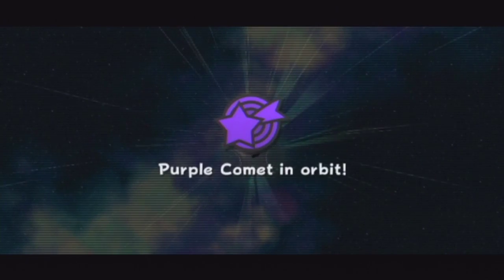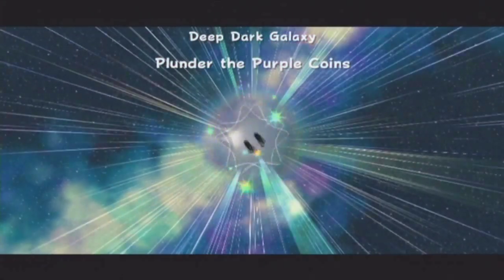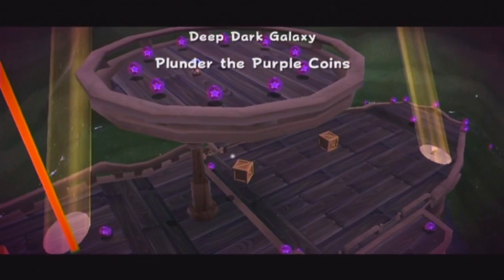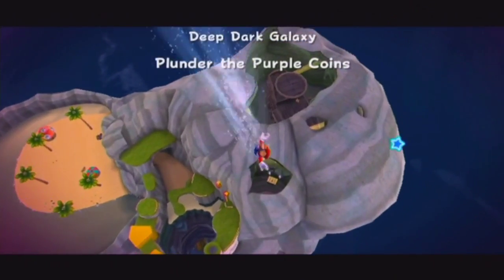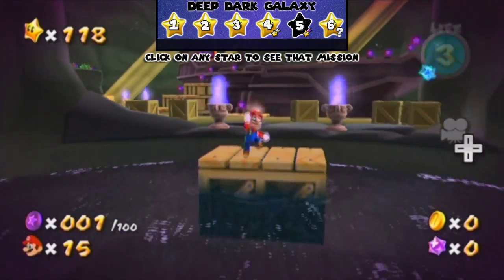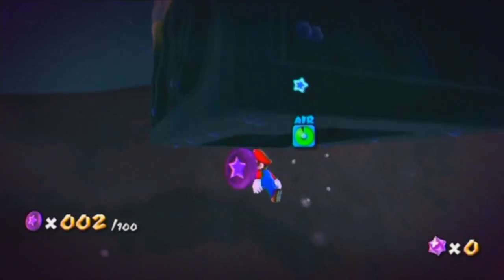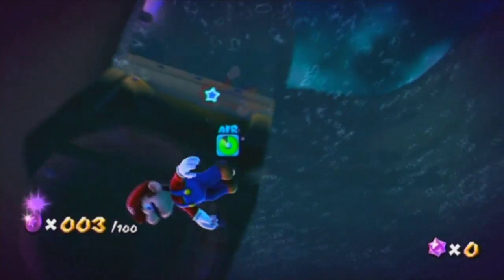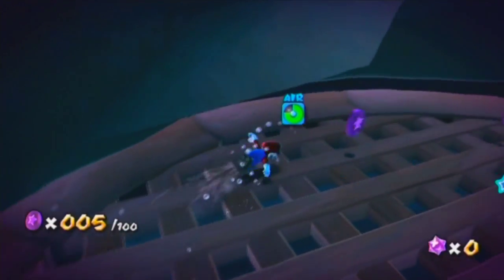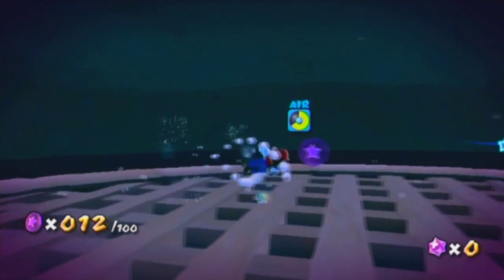We still have Deep Dark Galaxy to handle. Thankfully it is the last Purple Coin mission: Plunder the Purple Coins. This one doesn't usually take as long as Seaside Galaxy, because Seaside is a much larger area. This is a much smaller area - pretty much just that sunken ship area. But it's so boring - it looks dull, the music is dull, it's slow. You're swimming for the most part, and swimming in games is always slow, except for Majora's Mask.